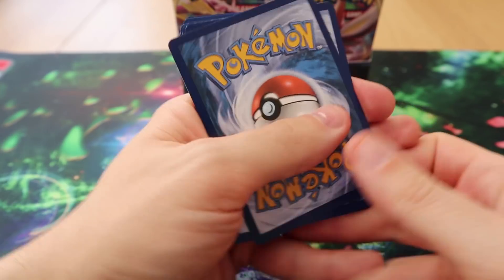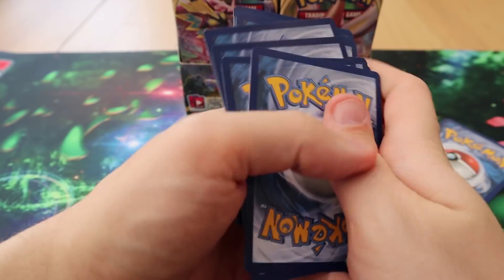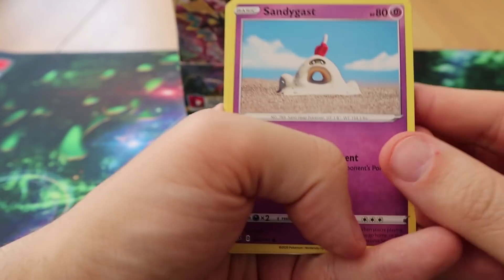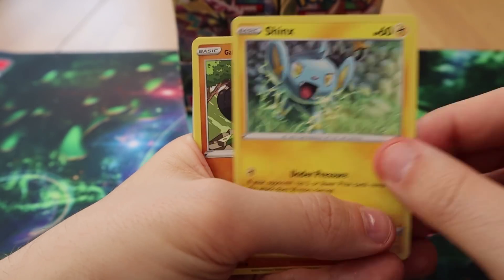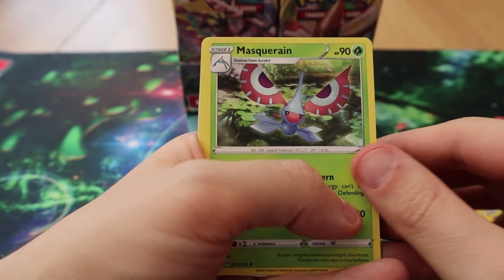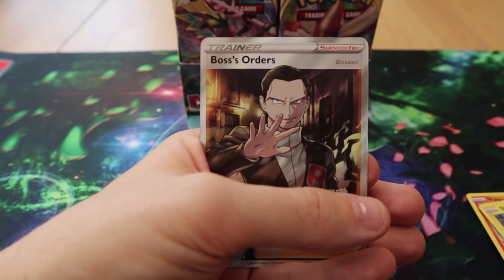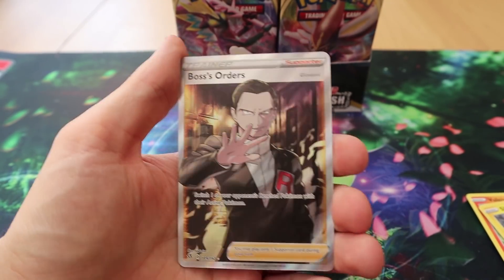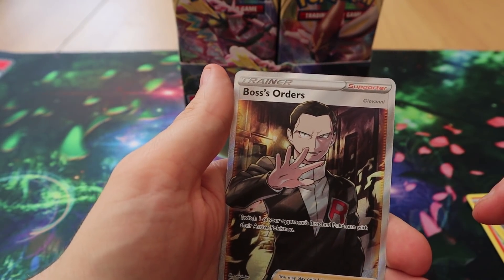Marty's also here and she's stealing all the code cards. Pack one: we have Sandygast, Vulpix, Koffing, Shinx, Galarian Yamask, Masquerain, Dewblade, Capture Energy, Irreverse, Bronzong, and a Full Art Boss's Orders — straight away, starting off strong!